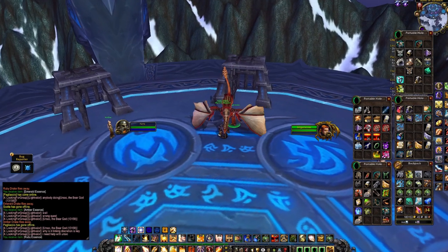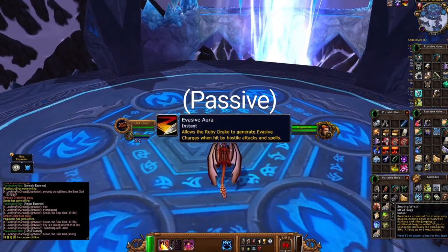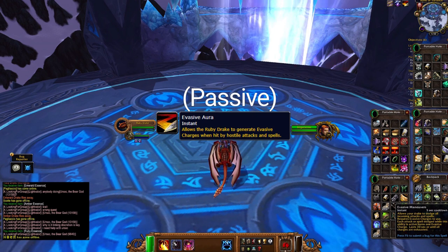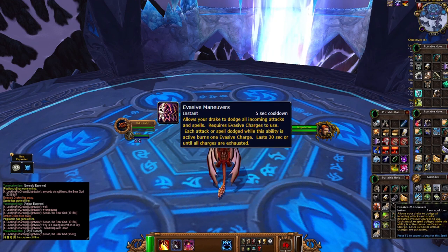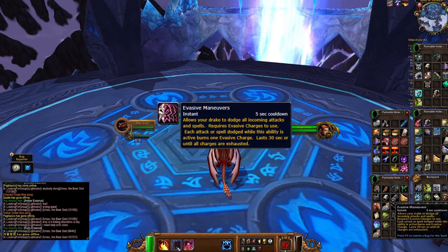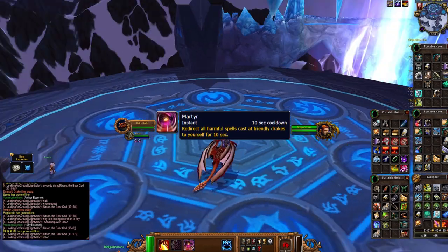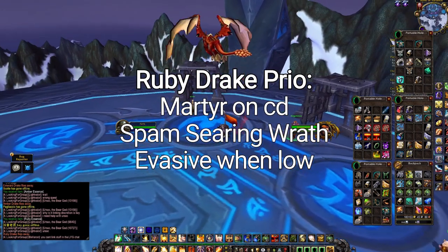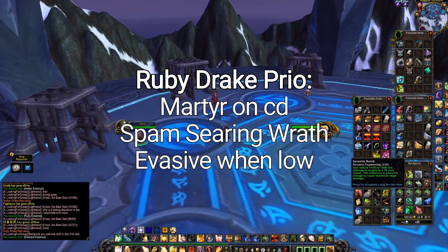Ruby Drake. Ability 1 is Searing Wrath, which is basically a chain lightning. Ability 2, Evasive Aura, allows you to generate evasive charges by tanking spells. Ability 3, Evasive Maneuvers, spends evasive charges to dodge all attacks and spells. Ability 4, Martyr, redirects all harmful spells cast at friendly drakes. General playstyle is to have Martyr up the entire time, spam Searing Wrath, and then use Evasive Maneuvers when you're getting low. Hopefully you have a healer to top you up whilst you're immune.